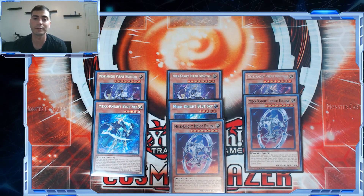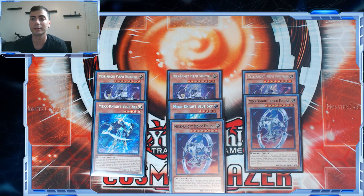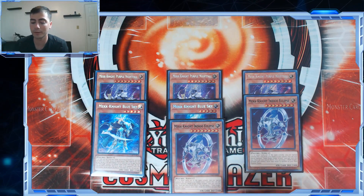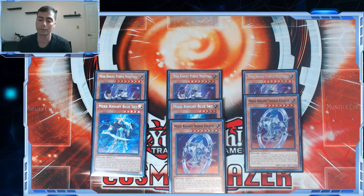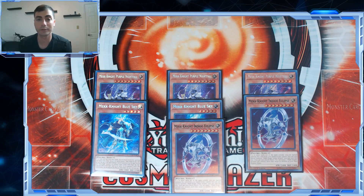We play two Mekk-Knight Indigo Eclipse because there are a lot of interesting game states where, if you're playing Cyframe Gear and Lambda in the deck and you open two Mekk-Knights plus Aleister, or Purple Nightfall plus any Mekk-Knight and Aleister, it really helps — it searches Gamma and ends with Malebranches on the field. There are a couple of reasons we want a thicker Mekk-Knight engine, but Blue Sky doesn't do anything going first.